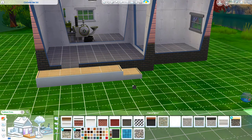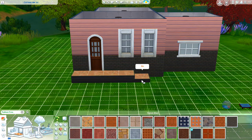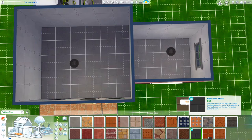This house is a one bed, one bath. It has a living room, the yoga room, and the kitchen on the first floor, and the bedroom and bathroom on the second floor.